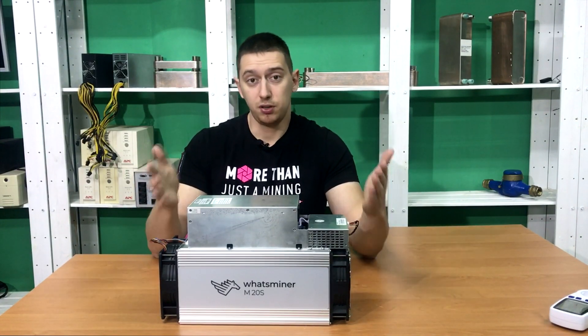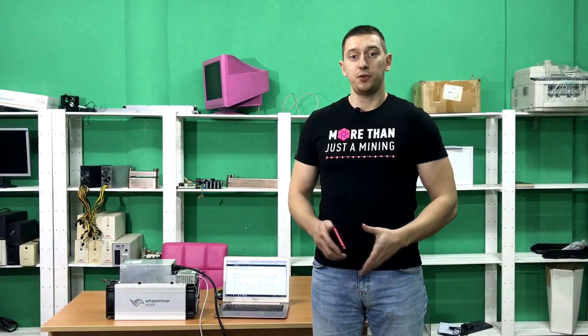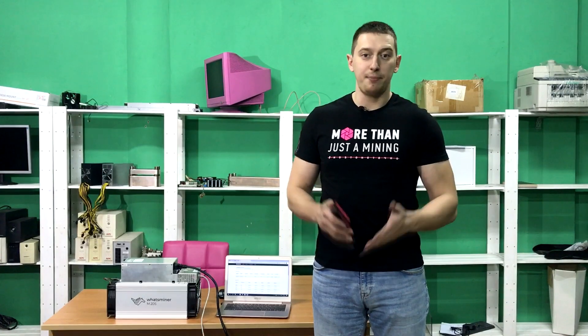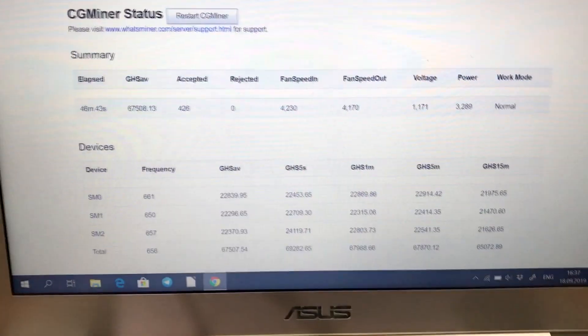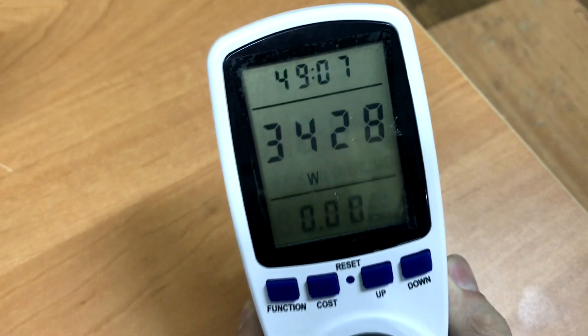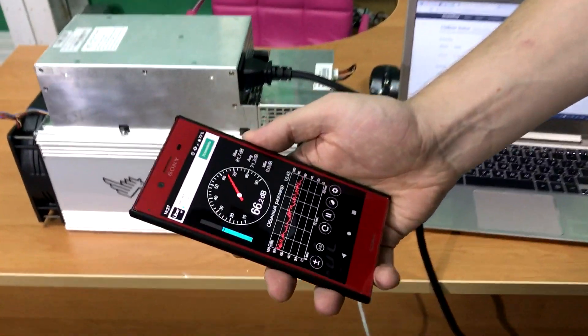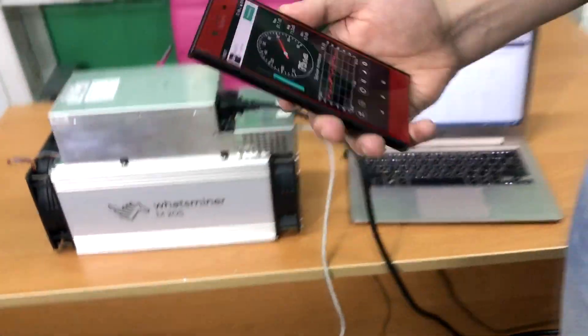Let's turn it on and check its characteristics in real time. The device is already in operation and we can check its parameters. Starting with performance — after refreshing the page, we see 67.5 terahashes per second. Power consumption is about 3429 watts. Let's also check the noise level — we got 65 decibels from the M20S miner.